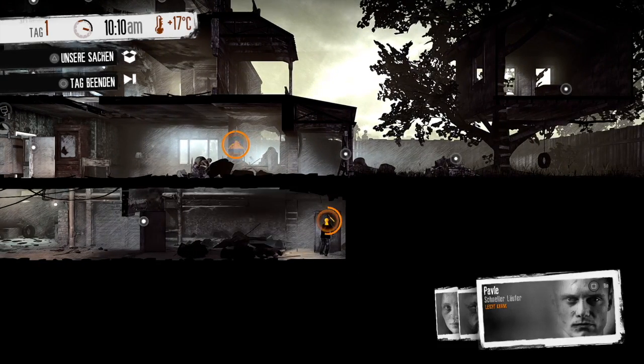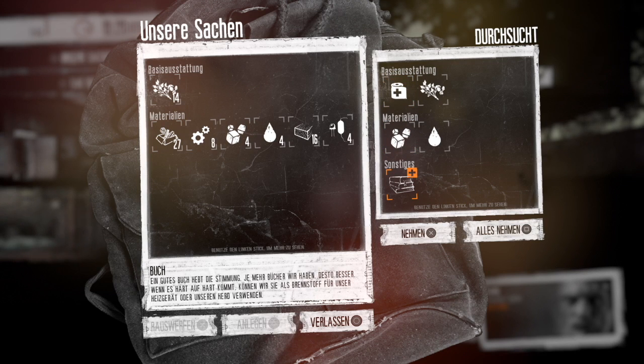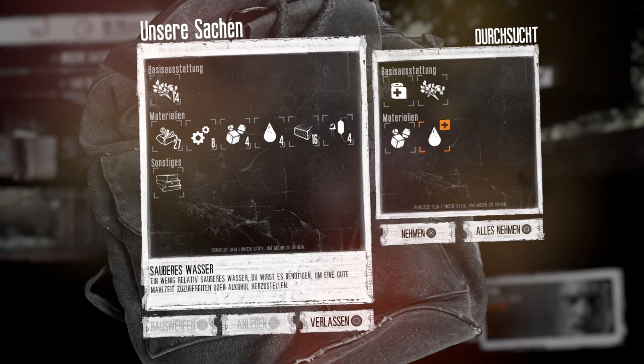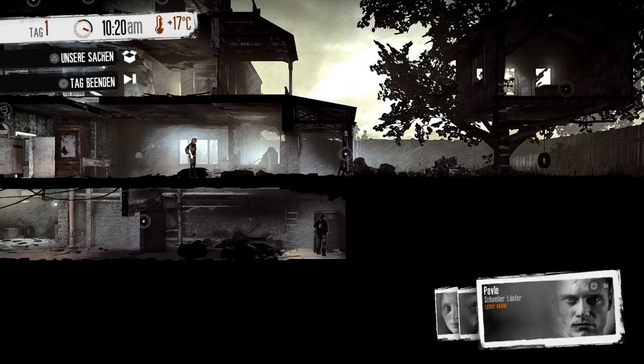Hier brauchen wir einen Dietrich. Da muss etwas Besonderes sein. Wir haben Bücher gefunden – als Brennstoff oder um die Stimmung zu heben. Bandagen für Wunden – nicht schlecht.